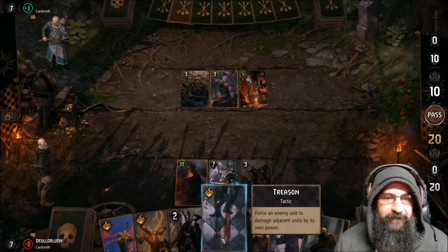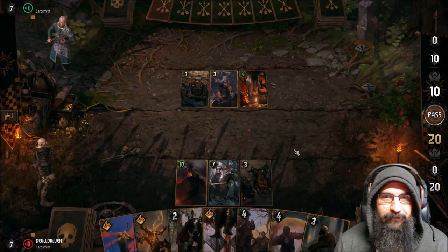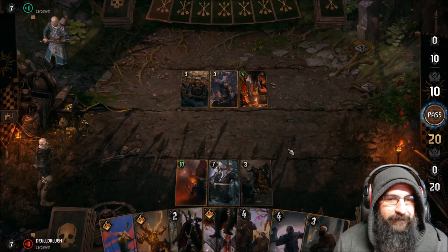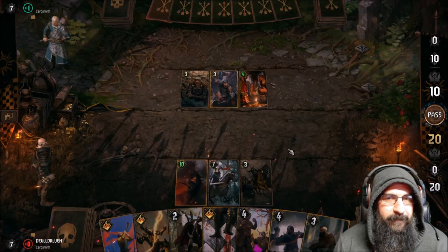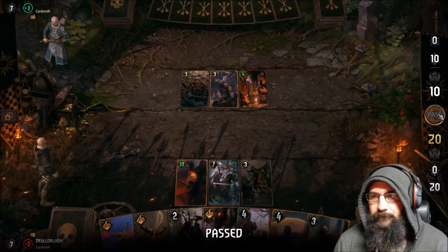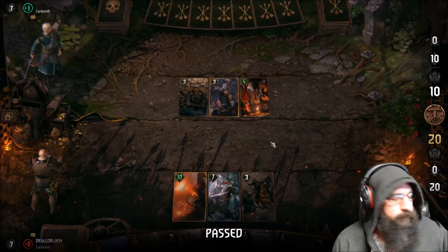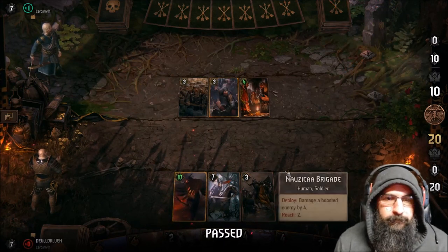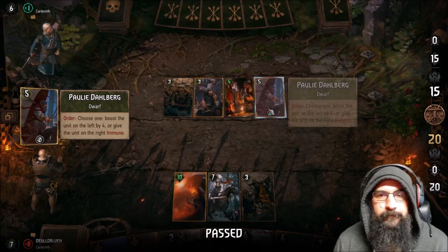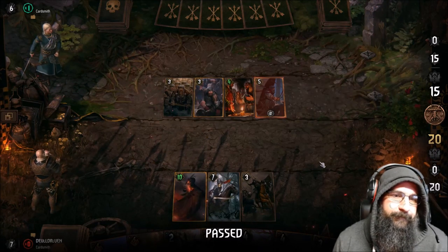Do we just Assassination or Treason and knock them down to four? He can pull 10 points in one card. We still have Phoenix — if he wants to do anything we have the Phoenix. I think we pass. This is the cool part about the Phoenix — he becomes an egg and then from the artifact it comes back into the Phoenix. I love that, it's awesome. He has to wait, so he's got to go a card down.